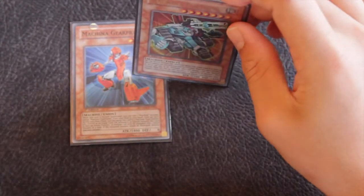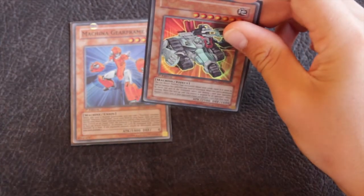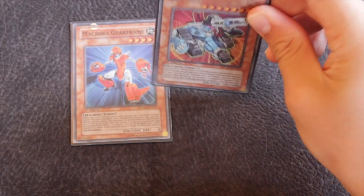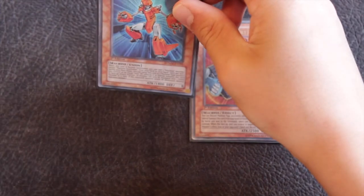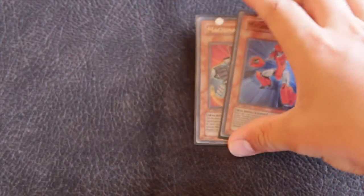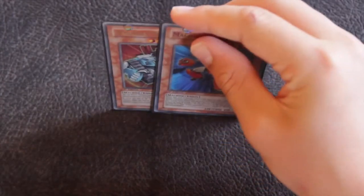Two cards you'll almost never not find in any machine deck profile are Machina Gear Frame and Machina Fortress. Machina Fortress helps you get your Wisers in the graveyard, which is really important for the synchro part of the deck. You discard machine-type monsters whose levels equal 8 or more and then special summon him. He also has an effect if destroyed by battle. Machina Gear Frame searches any Machina monster from your deck, is an 1800 beat stick, and has zero defense which lets you use him with Masked Chameleon.